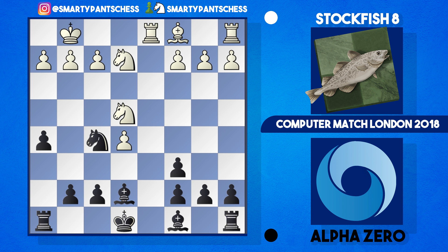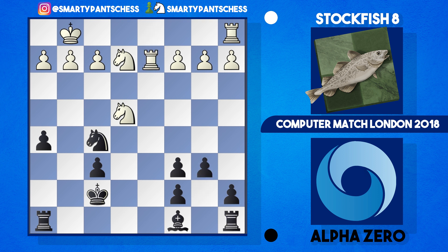Looking at this with Stockfish 10, Bg5 was suggested. But after takes, takes, f6, takes, takes, Nxe4, King f7, rook d2, and b6 — white can double rooks, but then black just plays h4, and this is considered an equal position. Black's got no problems; the pawns are a bit messed up on that side of the board, but they've got a very solid structure. They can play moves like Ba6, Bb7, maybe c5 or Be6. Black has no issues and it's considered dead equal.